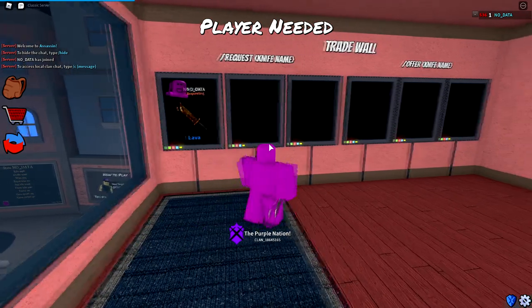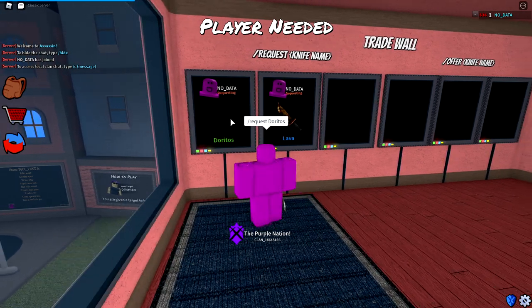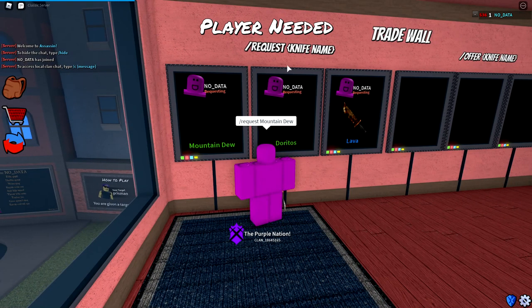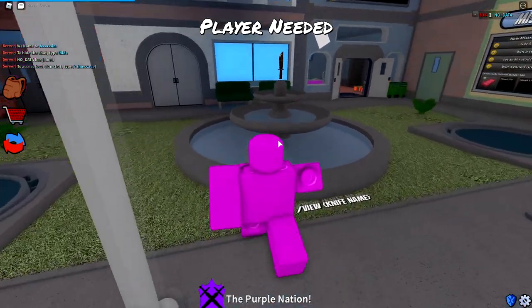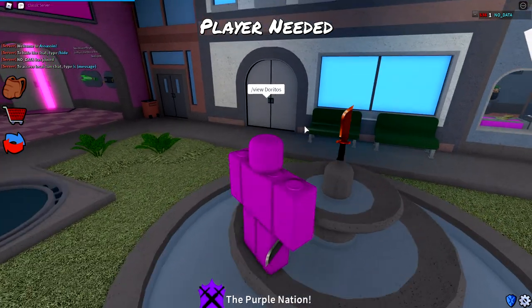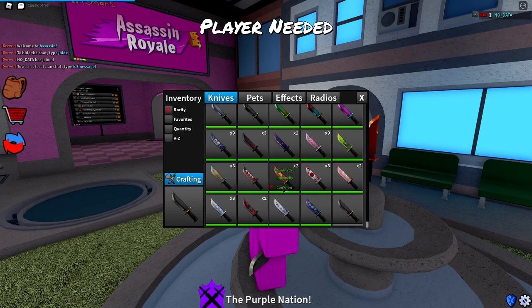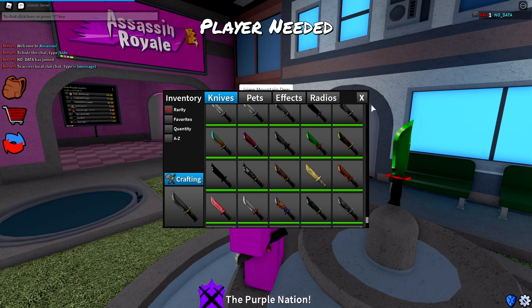For the secret commons, I'm going to start with slash request. Slash request doritos — you can see we have the doritos common, but there's no picture for it. And slash request mountain dew — same thing, there is the mountain dew common but no picture. Now let's do slash view doritos — you can actually see this knife might look familiar, because this knife is still in the game but with a different name. There it is — the deep orange common. And if we do slash view mountain dew, you can see that mountain dew is actually the green rush common.